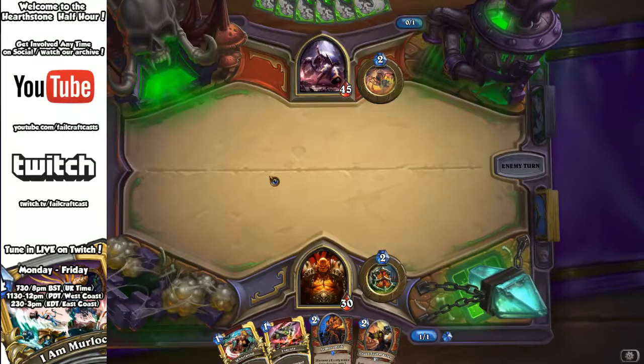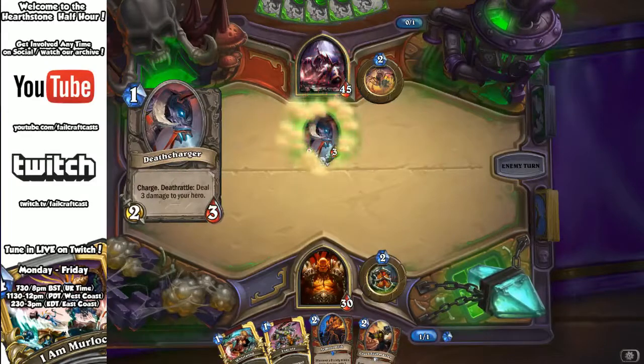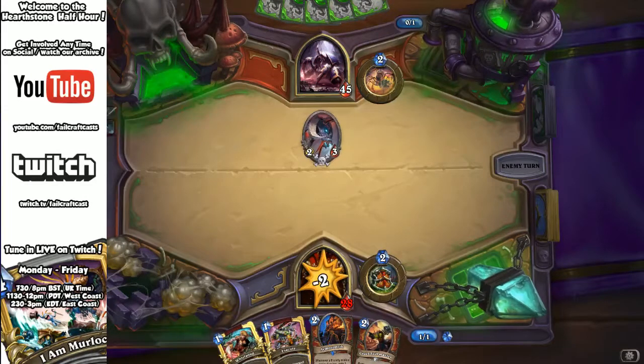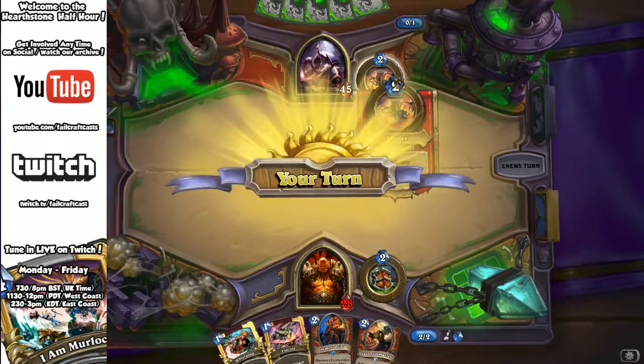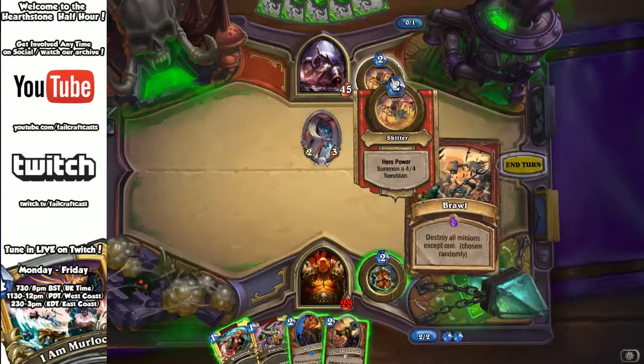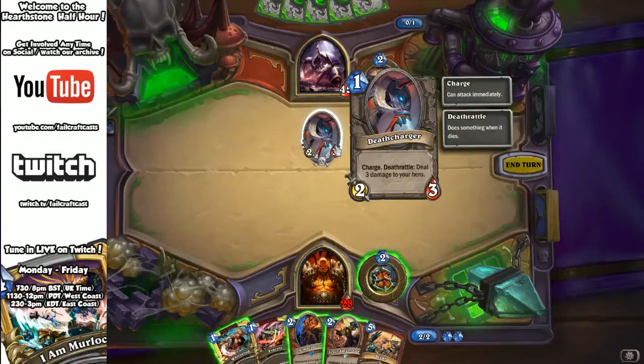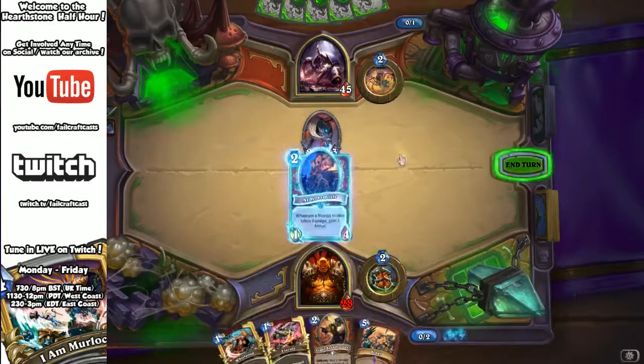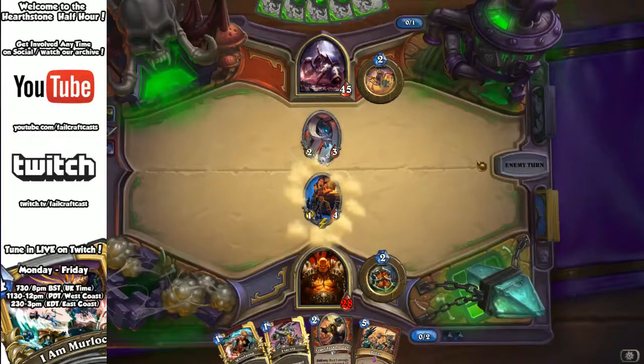As a control deck I have a few options, but the sheer mana efficiency of summoning that Nerubian means he could swarm the board with them. At least one every turn from turn two makes it rock solid. The Death Charger flying in with its death rattle dealing three damage is painful too. I could use Execute on the Death Charger, but I'll probably save it for the Nerubian.